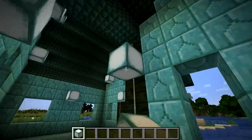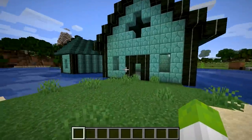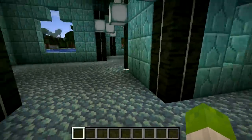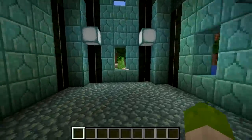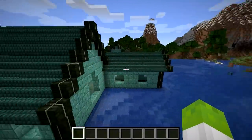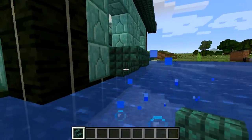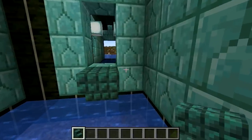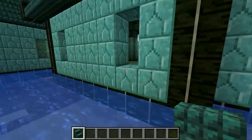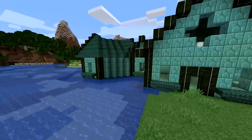Luckily, we have sea lanterns to light this place up, which we're just going to place haphazardly around. I actually do quite like the layout of the house. You walk in through here, got a nice big room here, then you got the corridor off down over there, you got another room over here, then you got another room right here. It's quite a cool layout. Just a shame that there's no windows and it looks a bit weird, but we can have window sills. So who needs windows? Windows with no window sills is the new hype.